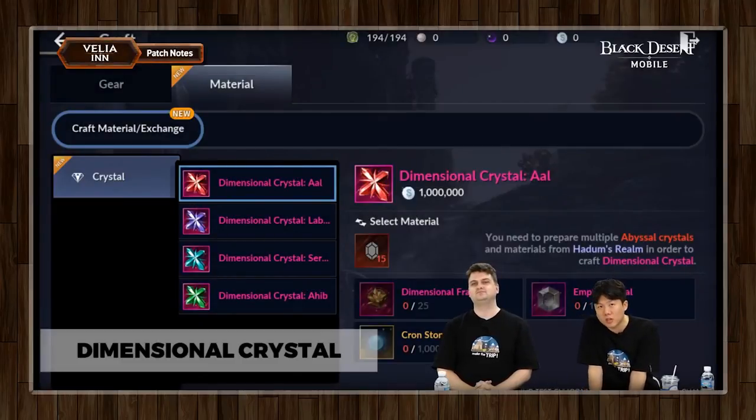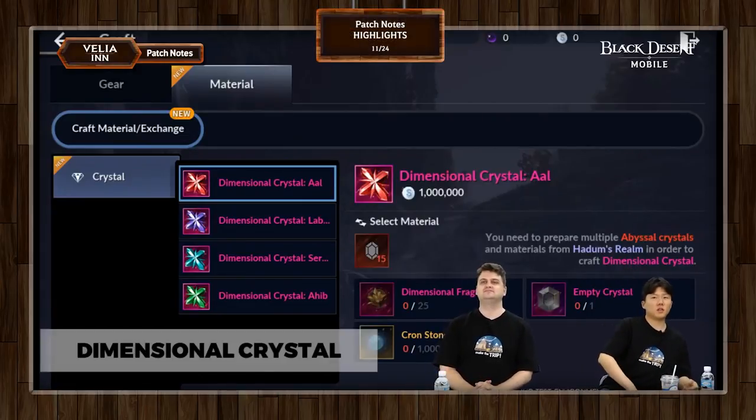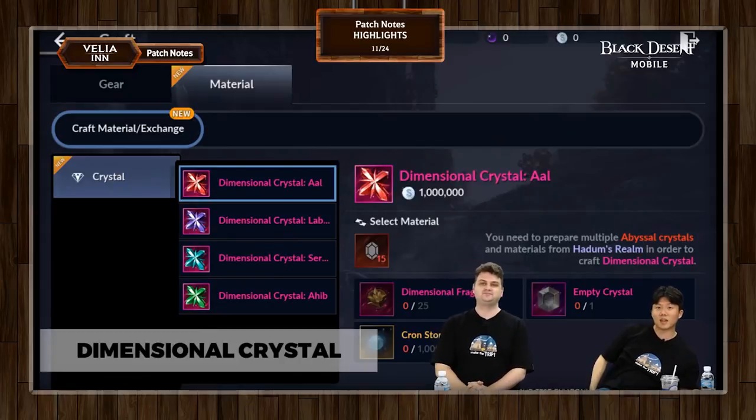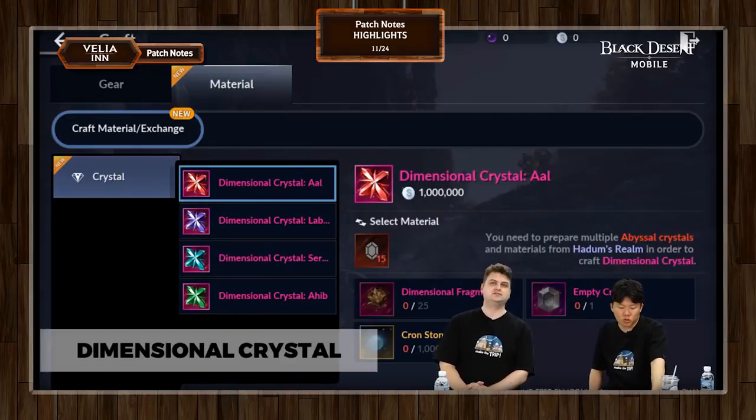Here it is: dimensional crystals. There's a lot to explain about how this is created. Dimensional crystals will probably be referred to as the pink crystals for most people. They're the primal grade crystals that can be obtained only through crafting. They're no joke — they're quite strong. You'll probably understand just how strong they are from the ingredients needed to create one.